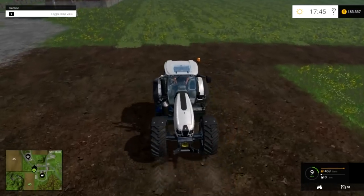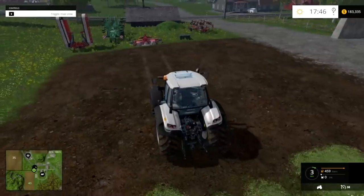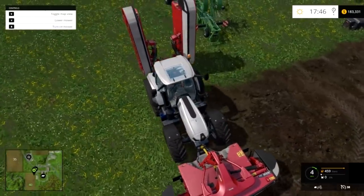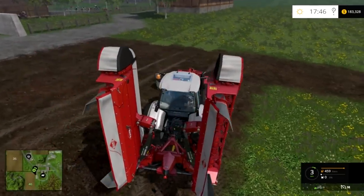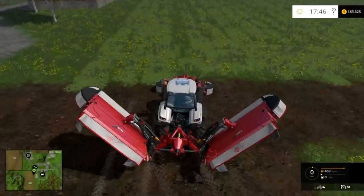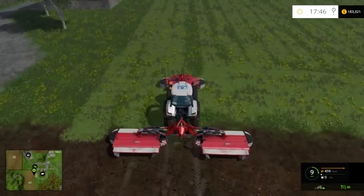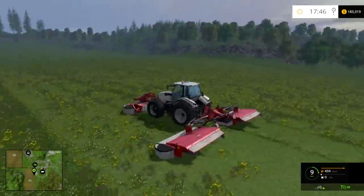It's kind of hard to tell but I already have a whole field mowed with grass. The mower I use — I use this one for the front and this larger one on the back. Go ahead and lower it, turn it on, unfold the back one, lower it and turn it on, and then when you go over it it'll mow that entire path, which is quite a bit of grass at once. So you can mow this field pretty quickly.